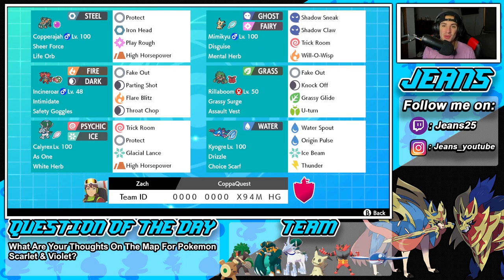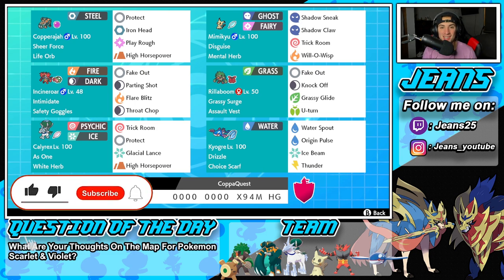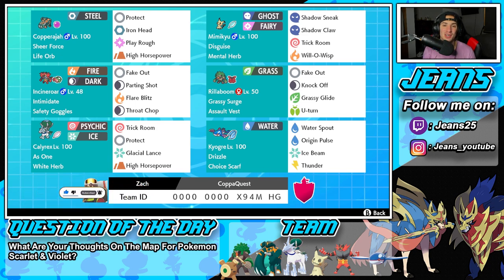What's going on YouTube, Jeans here! Hope you guys are having an amazing day. Today we are back yet again bringing you guys some more competitive ranked double battles for Series 14 in Pokemon Sword and Shield. In today's video we are rolling out with a Gen 8 Pokemon that doesn't get to see the ranked ladder too often — we got ourselves a Copperajah team! If you enjoy the content, make sure you support by leaving a like, and if you're not subscribed, definitely consider it — it really helps me grow as a content creator.